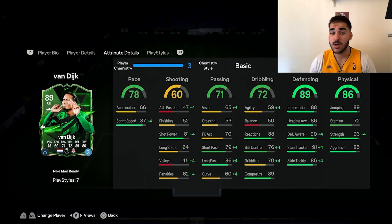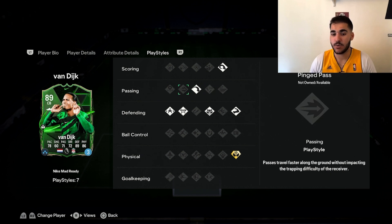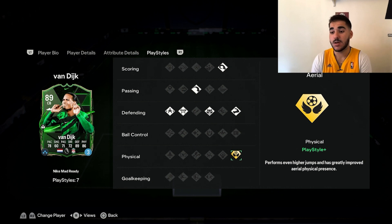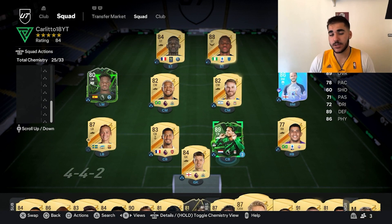It's purely perfect defending for a day-one center back — last year I saw this Van Dijk card dominate until January or February, he was that good. He has serious playstyles: Block, Anticipate, Bruiser, and Aerial physicality. I'm still learning the difference between the gold and white playstyle icons, but without further ado let's see if he's worth it in-game.